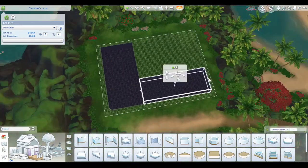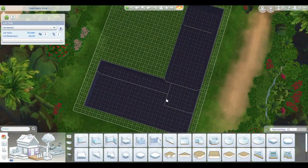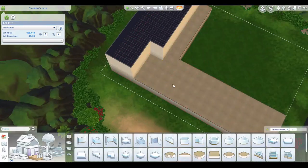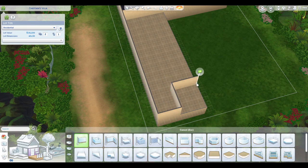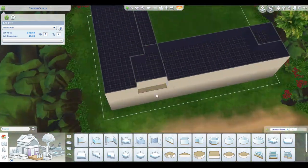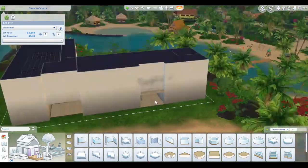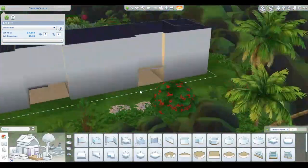Hello everyone. Today I have my second island build of the week. Last build was an island bar slash beach, and this build is a modern island apartment building. Really what I wanted to do with this was create a few apartments with a modern theme that was built to blend in with the island.